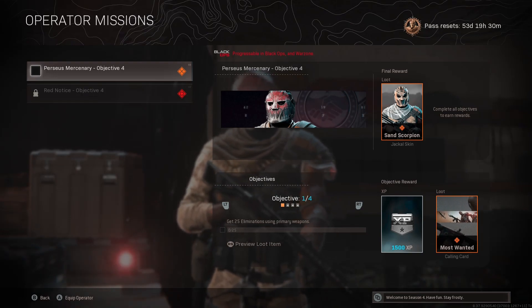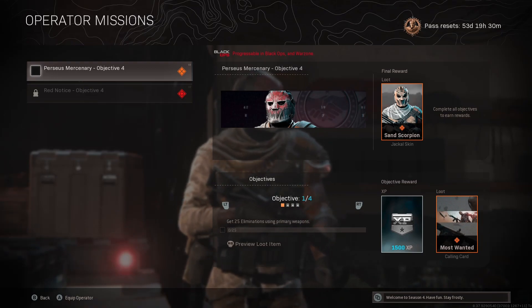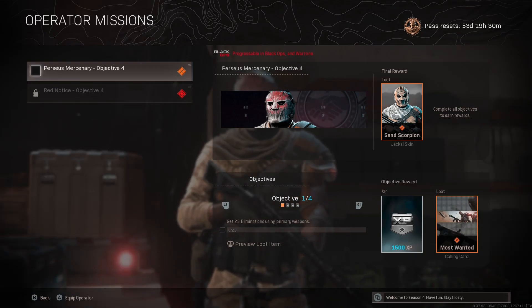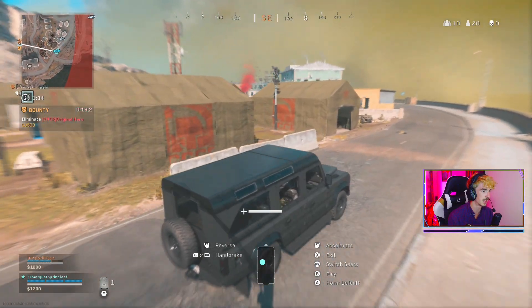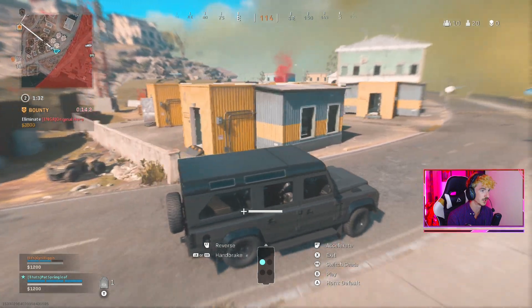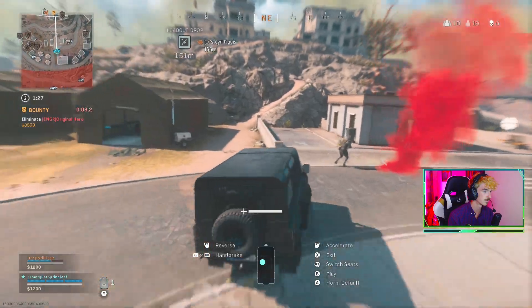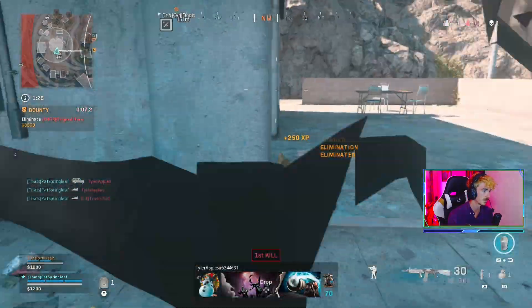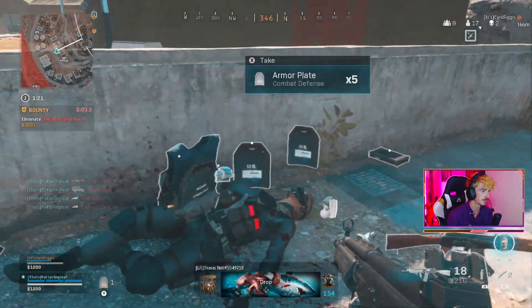Now let's get into the specific objectives and what you unlock for each of them. The first objective, which is available straight away, is to get 25 eliminations using primary weapons. For this we get 1500 XP and the Most Wanted calling card. This challenge isn't too bad and can be completed in Cold War and Warzone pretty easily. On Cold War Multiplayer you could get this completed in one game no problem. On Warzone it's a little trickier unless you go into something like Plunder or Rebirth Island.